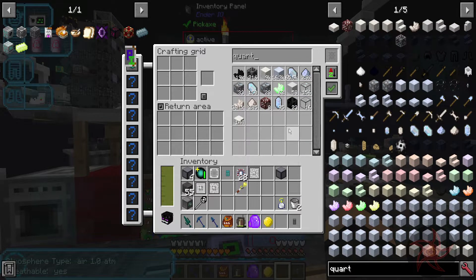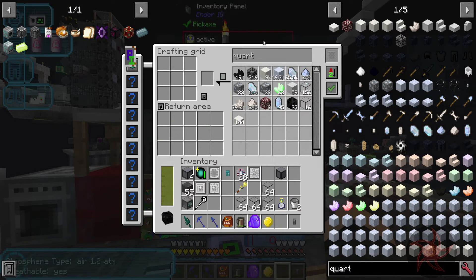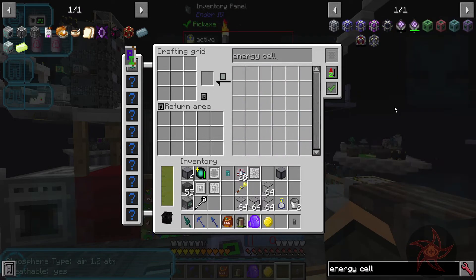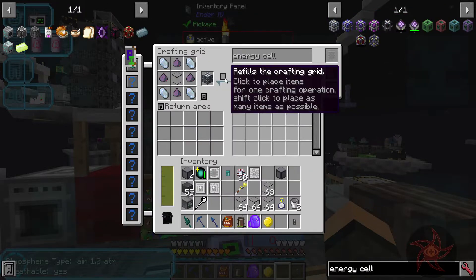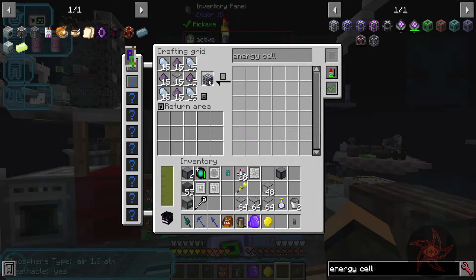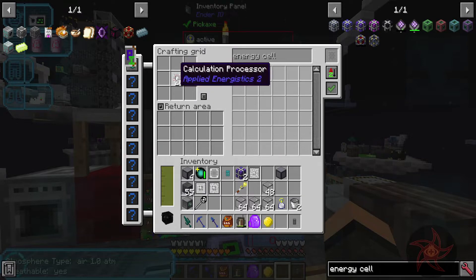Let's look at Quartz Glass - how much do I have? I have, like, hardly any. Give me a bunch. Energy cell - I need 16 of these. I can go through and do this with a couple in the middle. There's our dense energy cells.